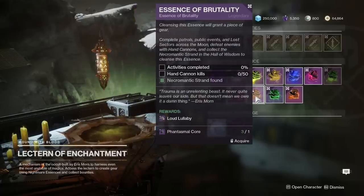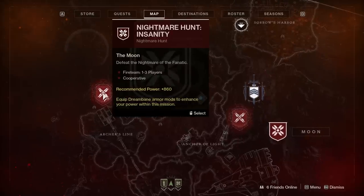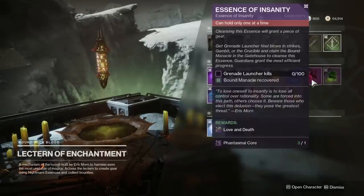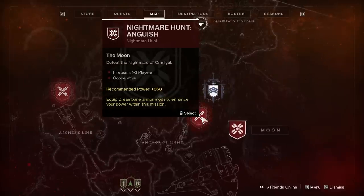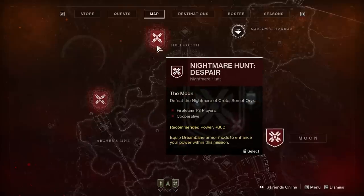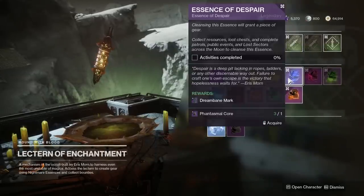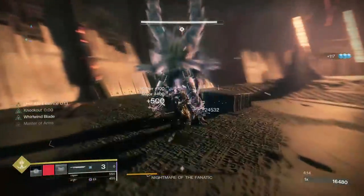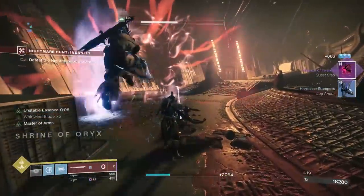Let's start with Nightmare Hunts. Each Nightmare Hunt has a specific name, and that name directly corresponds to an essence quest. The Nightmare Hunt Insanity, where you fight the Fanatic, has a chance to drop the quest Essence of Insanity, which rewards the grenade launcher. The Nightmare Hunt Anguish, where you face Omnigul, has a chance to drop the Essence of Anguish, which rewards the Dream Bane leg armor. And the Nightmare Hunt Despair, where you fight Crota, has a chance to drop the Essence of Despair, which rewards the Dream Bane class item. This means you can run those Nightmare Hunts over and over to farm the quest instead of using materials to buy them from your lectern.